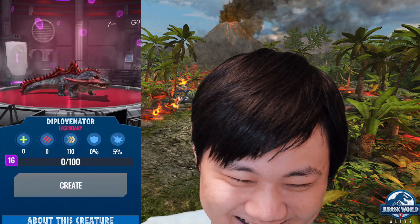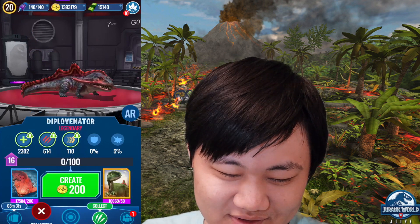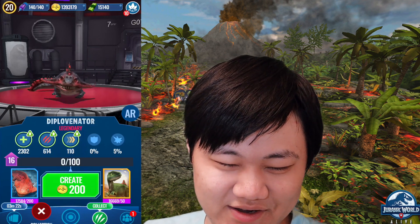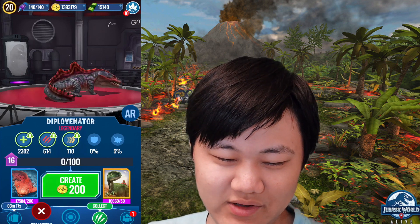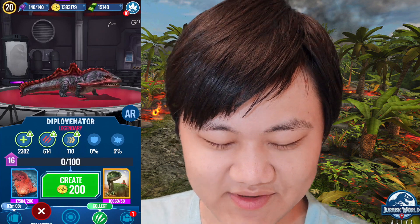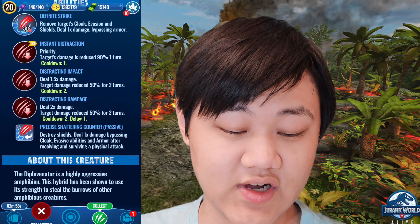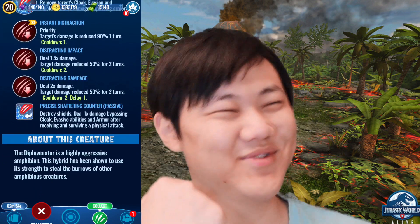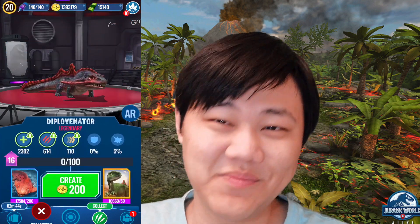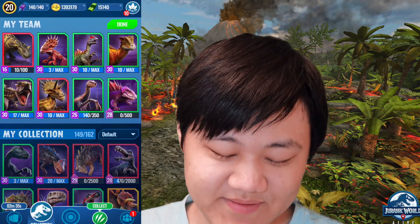Oh my god, they made the super cute and adorable Diplocalus Gen 2 — gave it really edgy red and black colorings — and now it looks like a little devil or whatever. I'll take red and black coloring; that's my team colors, red and black for the Raptors. Anyways, let's check the moveset first before we put it in: Definite Strike — that's a good strike — Instant Distraction, Tracking Impact, Distracting Rampage, Precise Counter. This moveset is hilarious: three distracts and then a counter. This is an absolutely hilarious moveset. And then paired with one of the most hilarious designs in the game — this is a perfect dino, peak perfection.